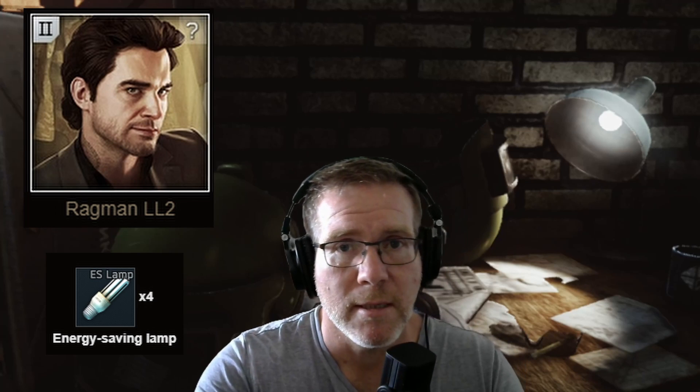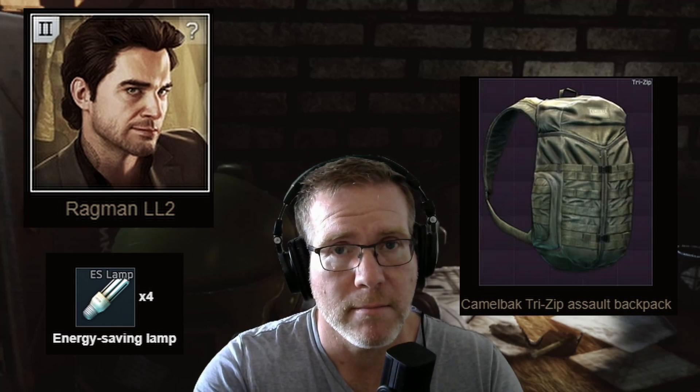For access to really large bags early on, head over to Ragman loyalty level 2, hand him four of the ES lamps, and grab yourself a Camelback Tri-Zip.